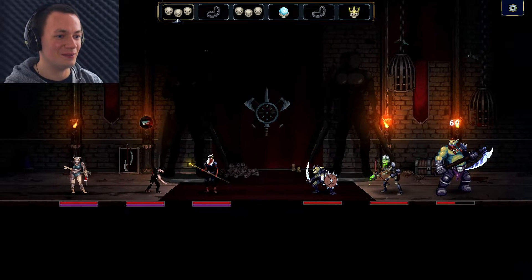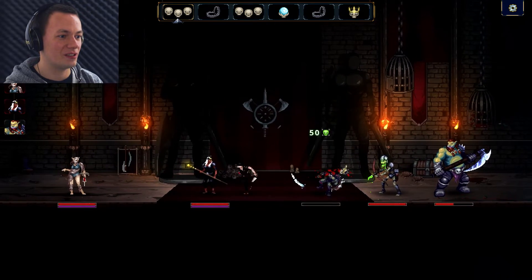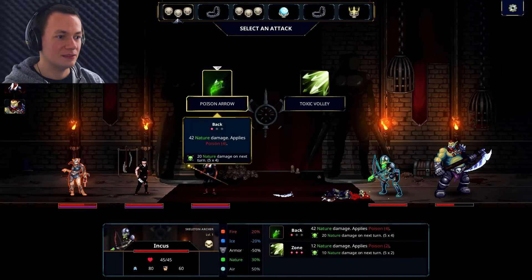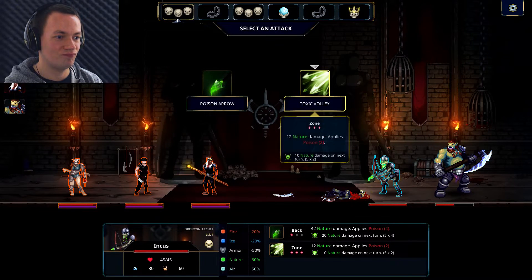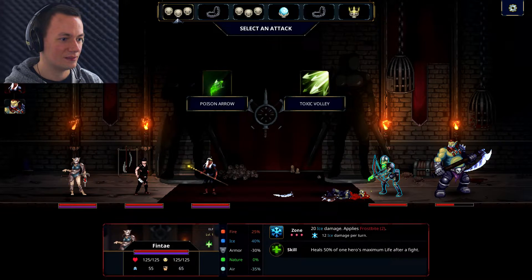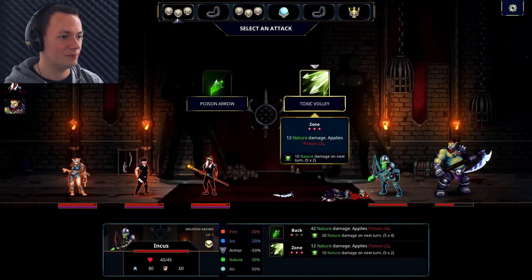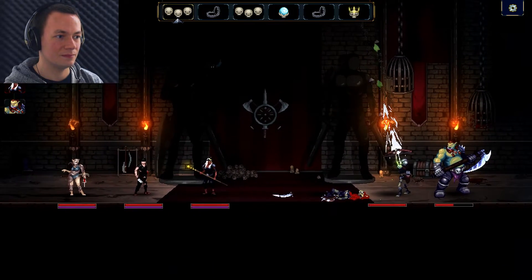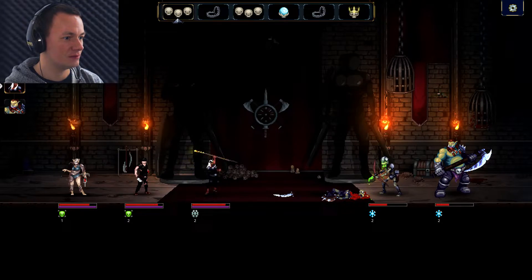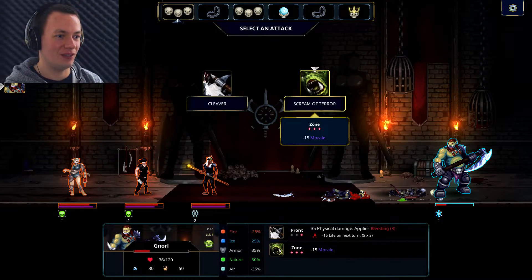Look how small he is, isn't he adorable? Why do they get to attack first? I've just lost him. Poison arrow, toxic volley. We'll do a volley. There we go. I employed some weak guys.